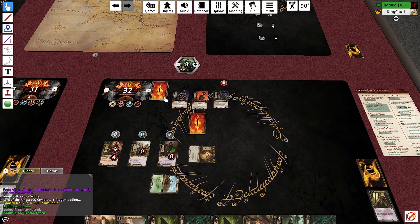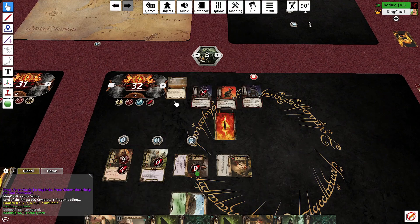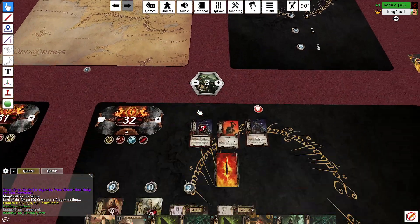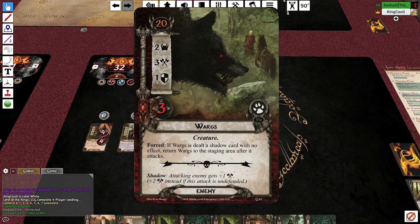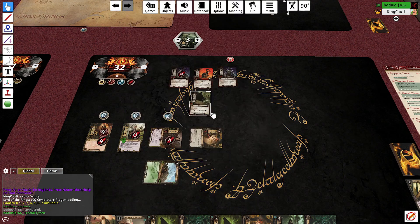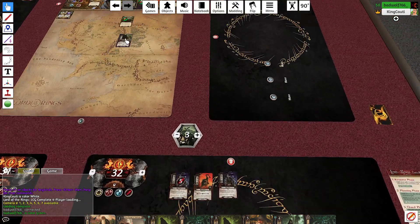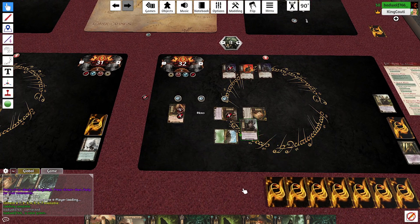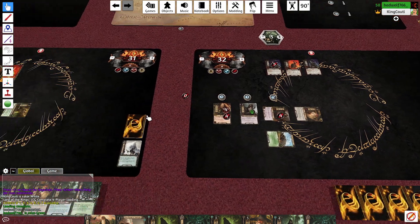The Wolf Rider goes undefended — four damage, oh no, Glóin. You'll be destroyed; sometimes Glóin you just gotta die. Also say hello to my new character: Brock Iron Fist — he's not actually a hero but I'm putting him in the slot anyway. I will defend with Denethor against the remaining enemy — no damage gets through.